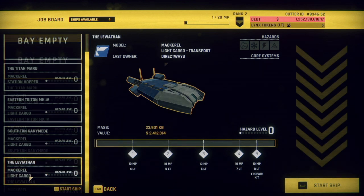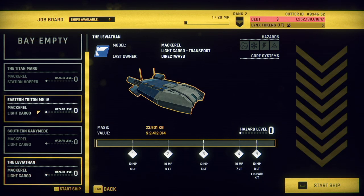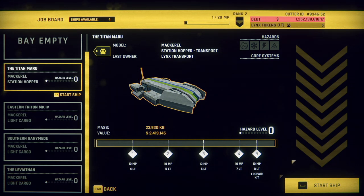All the others are fairly simple and look familiar, but this one looks different and new so let's try this one. Also this color scheme — I've never seen that stripe down there, so that's new as well. It's a station hopper.